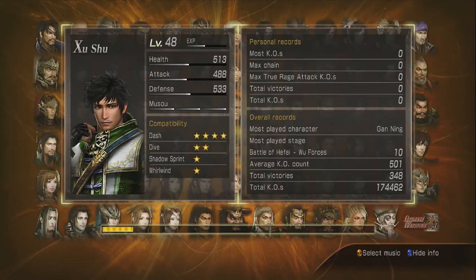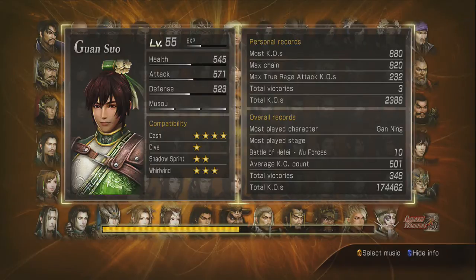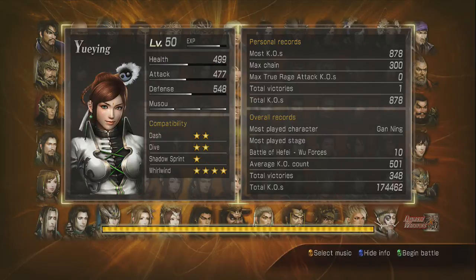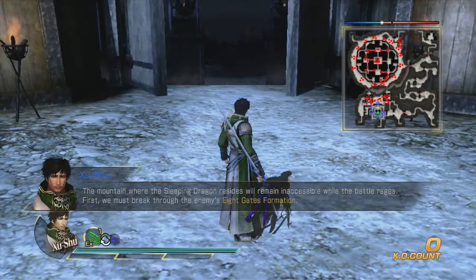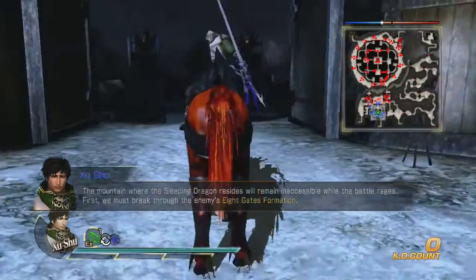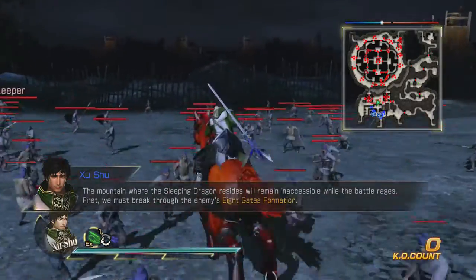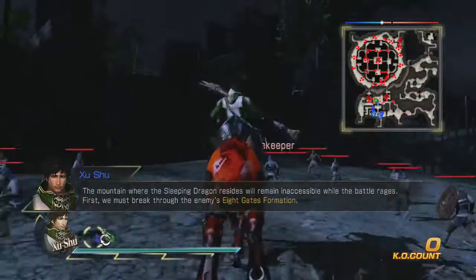Okay, excuse me. Let's see how many weapons I have. I have Guan Suo's. I have Sun Shang Xiang's. Another one. Do I have it? Oh, Yu Ying — yeah, I just got hers. Yay! Okay, let's go ahead and get through this. First, we must break through their eight gates formation. So let's go ahead and do that after we kill these officers in here.